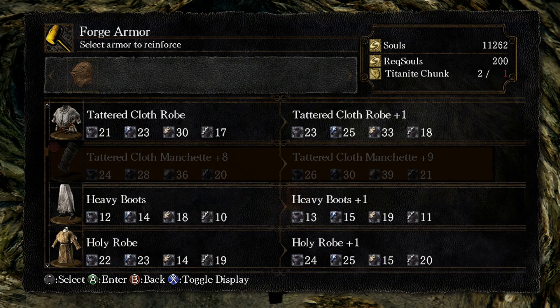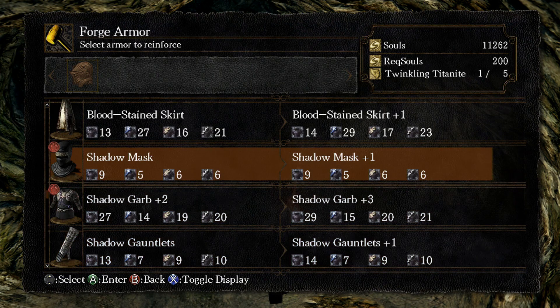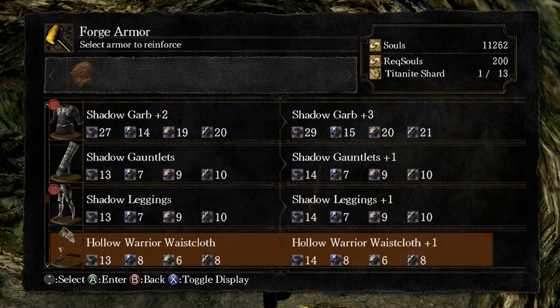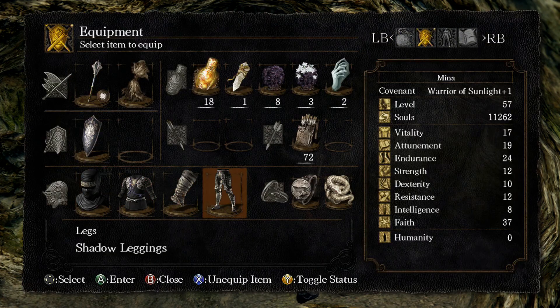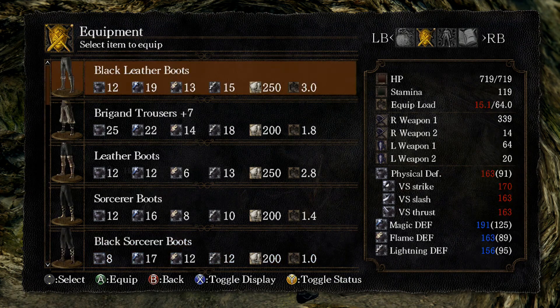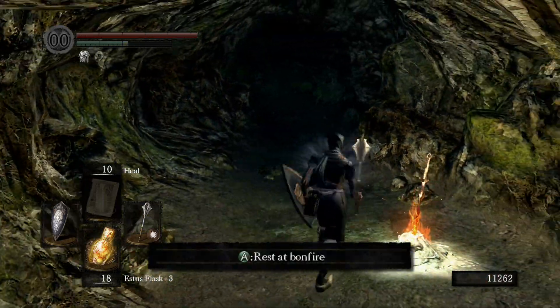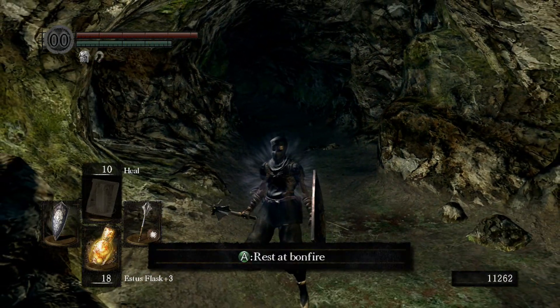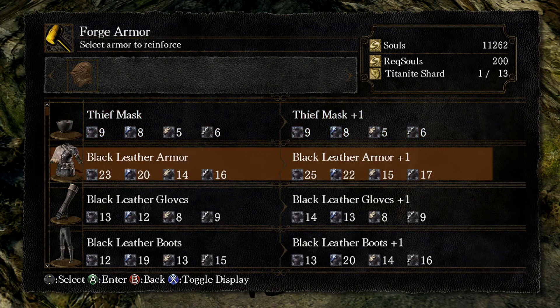We need one more titanite chunk to upgrade our hand armor to plus nine, which would be pretty nice. The shadow garb — unfortunately as cool as the shadow mask is to look at, it doesn't provide us with all that much defense, and I haven't upgraded the shadow leggings either. I started upgrading some brigand trousers earlier — they keep us below our threshold for changing our movement speed, so I might stick with these.